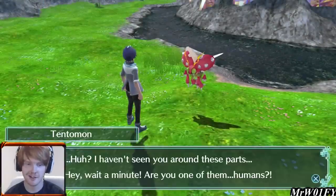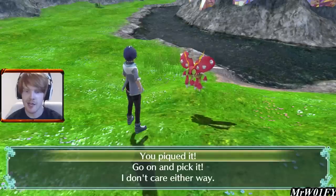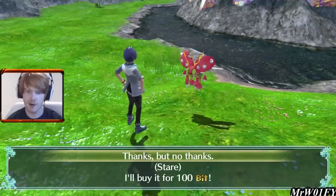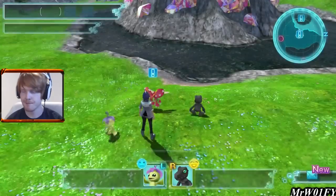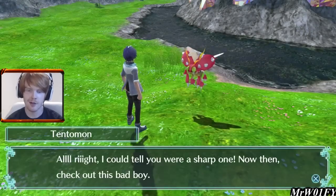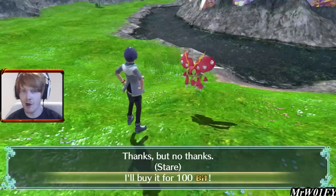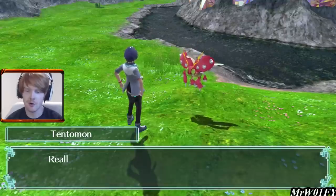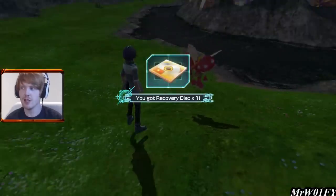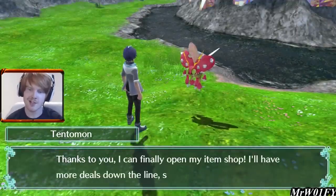We have Tentamon here. Tentamon has a very important role within the game, at least in the early game, so I'm glad we found him early. Tentamon is going to offer to sell us something. In general, when you encounter Digimon out in the world the dialogue gives you a yes or no situation — against some of the harder Digimon later on it's a way to say we're not strong enough to beat you yet. For now we're going to say yes to Tentamon and buy what he's offering.